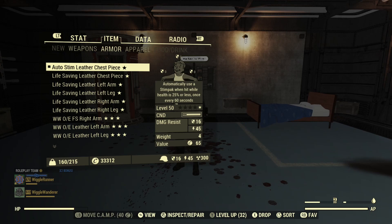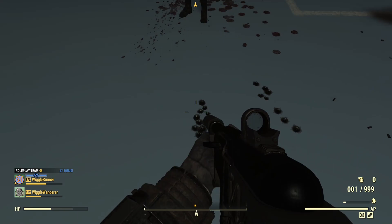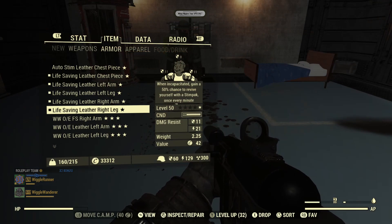Now I've unequipped Born Survivor and equipped a piece of Auto Stim armor. I want to see if when that triggers at 25% health it will also heal my teammate. There it is — and yes, my teammate heals as well. So that works too.